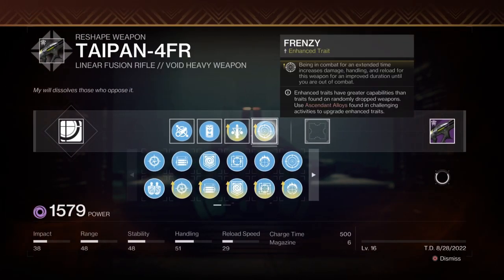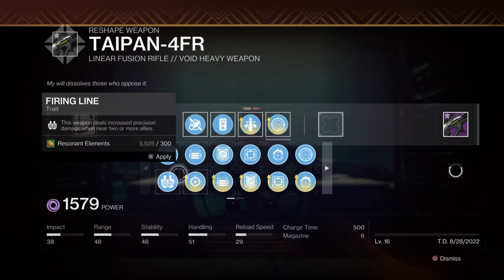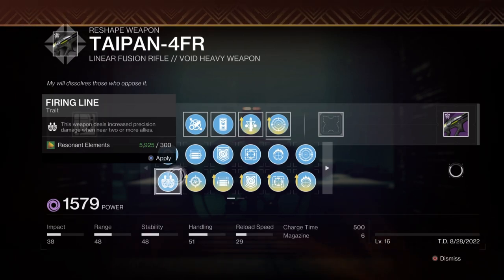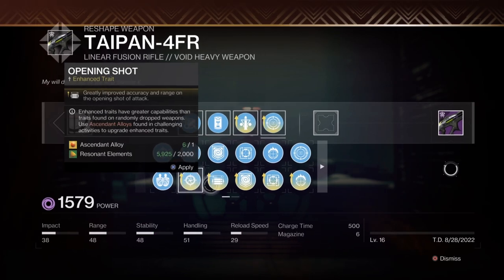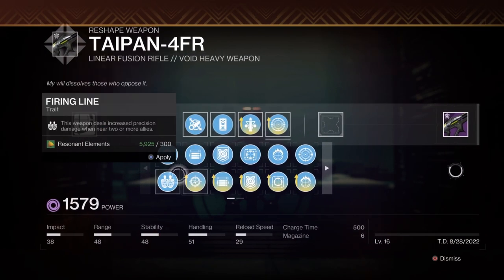Now for the next column — this is where things depend. For a raid variant, fire in line would be best in slot, so you'd go enhanced triple tap and enhanced fire in line. But I'm focusing on the solo perspective, and you can't proc fire in line when you're on your own, so that's off the table.